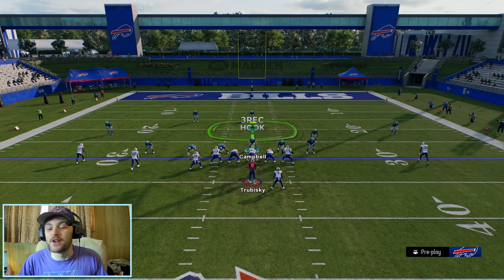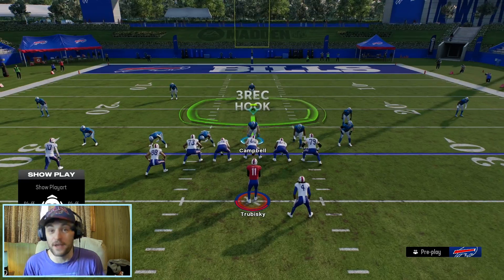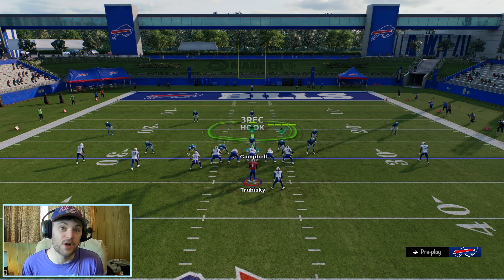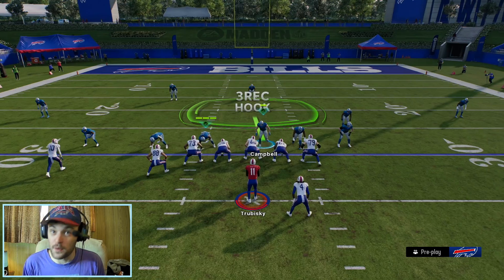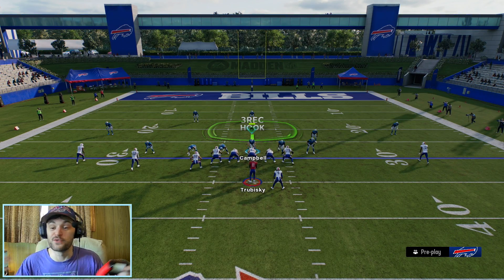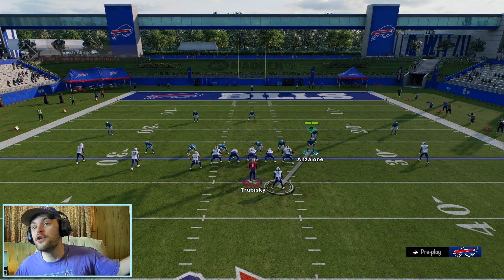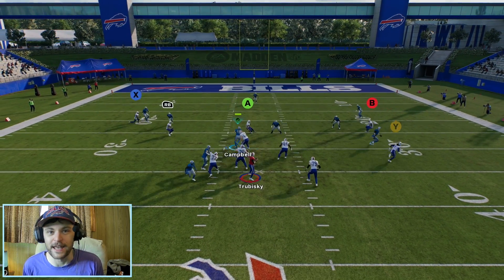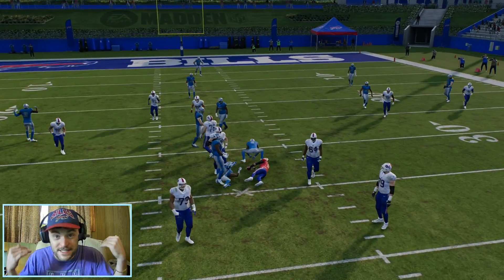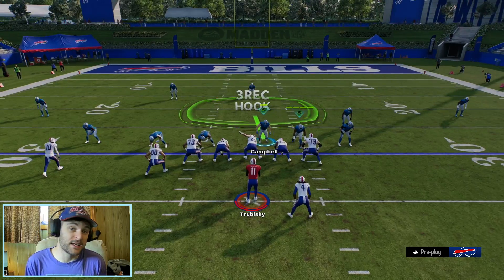The coverage behind it — I have to say this because we're on the internet — you are going to have to play to your opponent. You can't just drop this guy into a hook every time and drop Anzalone into a flat. That's not going to work every time. A good player is going to eventually expose this — they're going to throw where the blitz is coming from. Maybe instead of dropping Anzalone into the flat, you can man him up on the running back. You have to mix up your coverages.